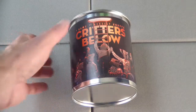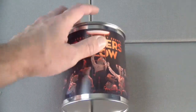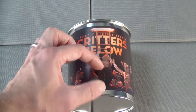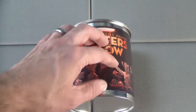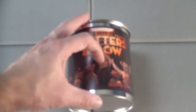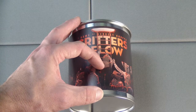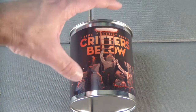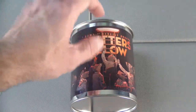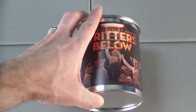Everything went back into the can real easy. Lid went right back on, nice and secure. Those player mats I folded up and placed in the bottom part of the can. First I put the instruction book in around the inside of the can, and then I placed those player mats folded up at the bottom. Then the cards — little bandoliers — in that circular shape, slid right in on top. And there was room enough to drop that little airplane miniature in there with no problem. Lid went right back on without issue.